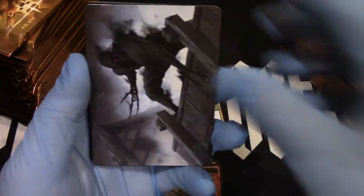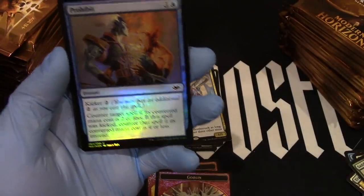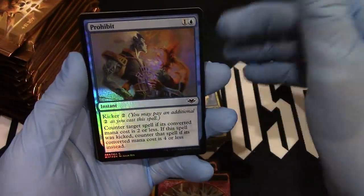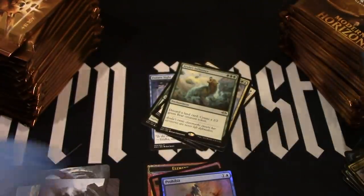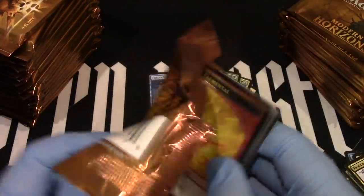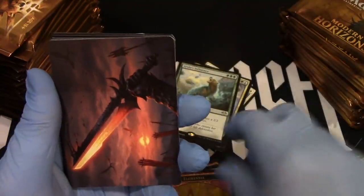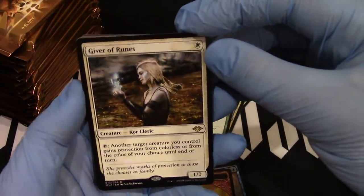Illusion. Shinobi. And mountain. And our foil. Prohibit. And the influence. Giver of Runes — but we still have three mythics to go. Elemental. Island. That was artwork. Giver of Runes. Giver of Runes. There we go.